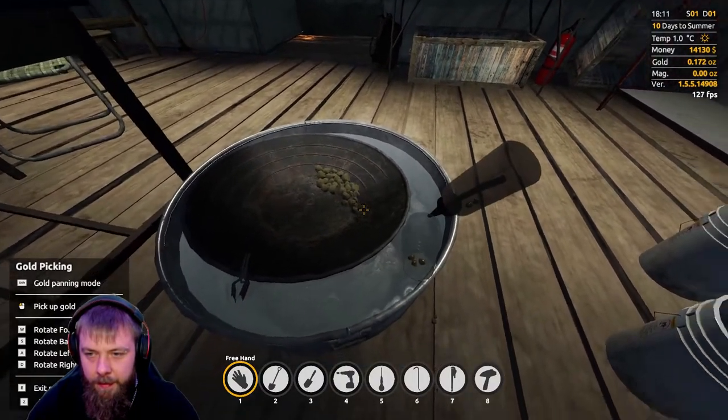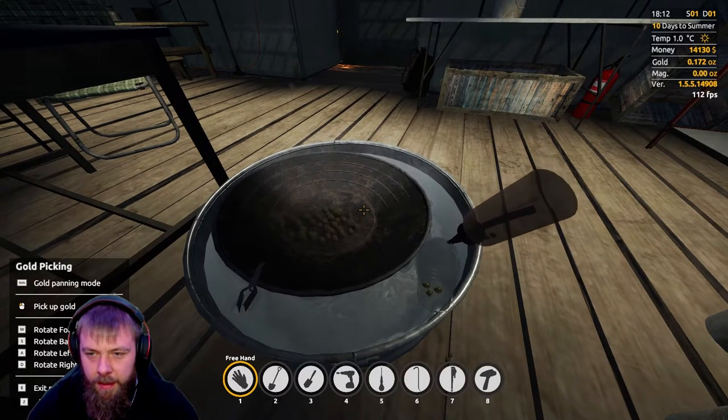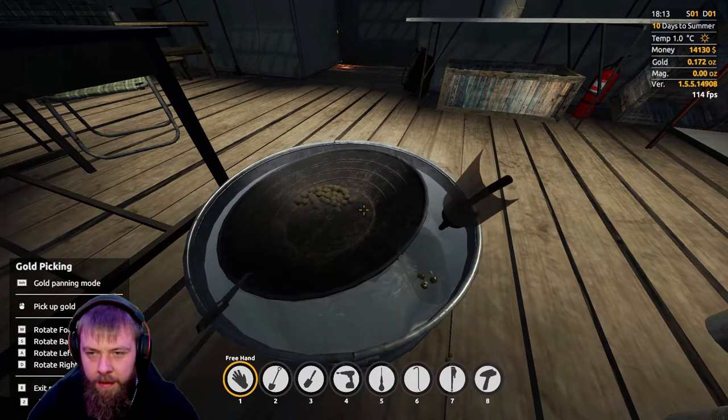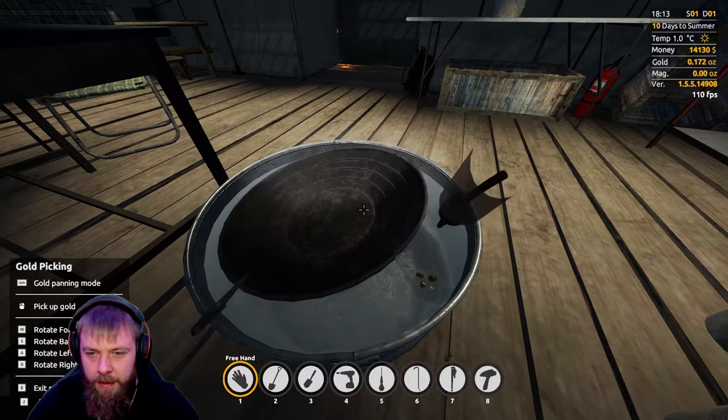Sometimes it can be a bit difficult to see the gold, so you just need to give it a rock around. And that's all done — just tip all that out.